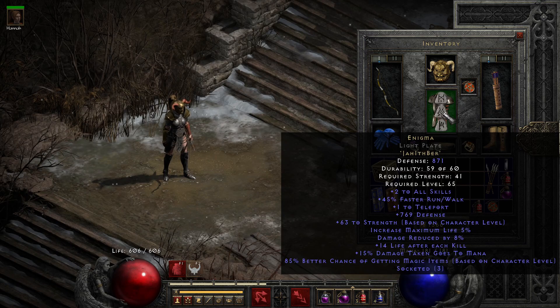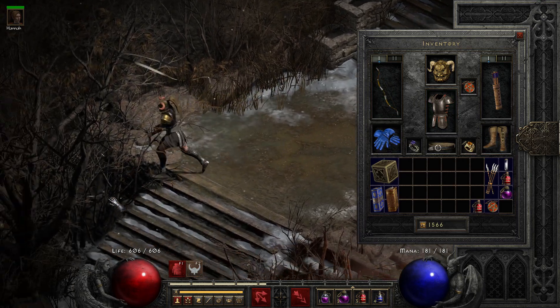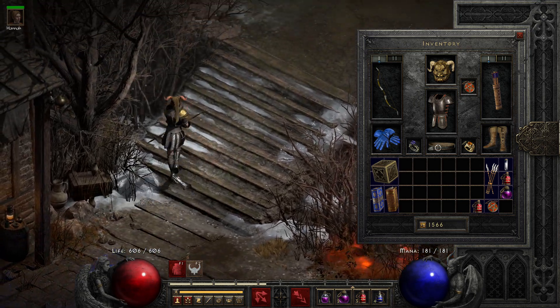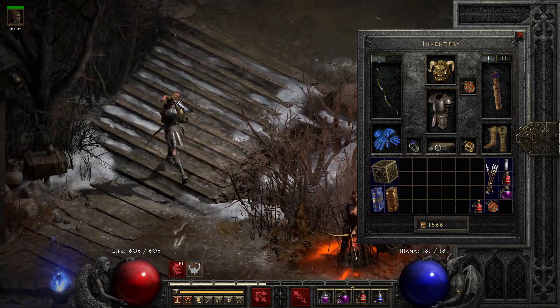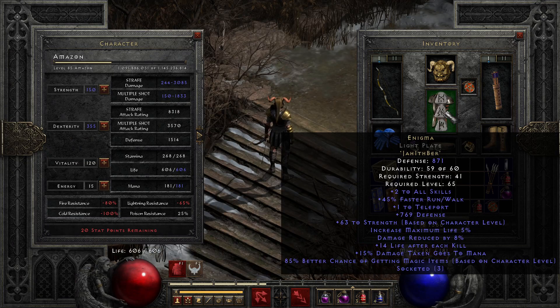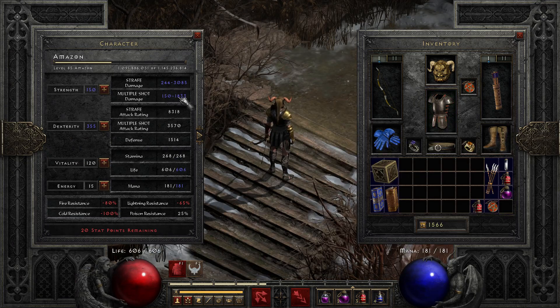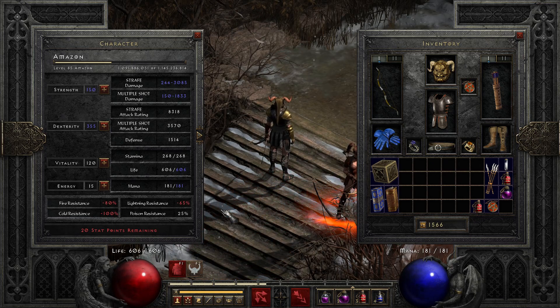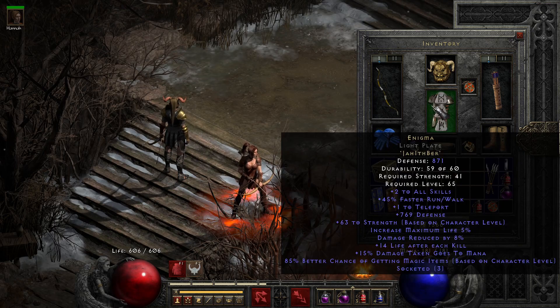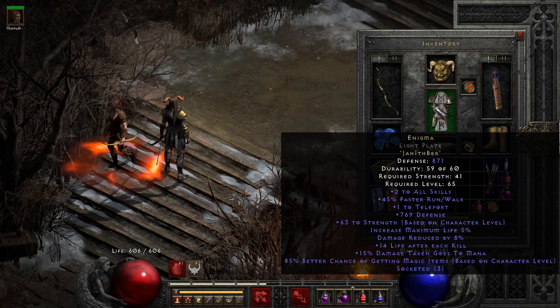Enigma — I know most people actually wear Fortitude, but Fortitude on a Windforce Amazon is for plebs. It's nice being able to teleport, because you really need this Mercenary aura, and I just like the style points. You can have a bunch of dex — remember, dex adds to your damage with your ranged attacks, so the more dex the merrier. I decided to go around 600 life. With Enigma you get a lot of strength, the teleport to reposition your Merc, and the run-walk is actually very handy.